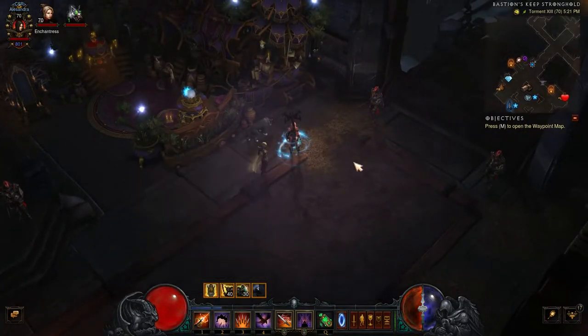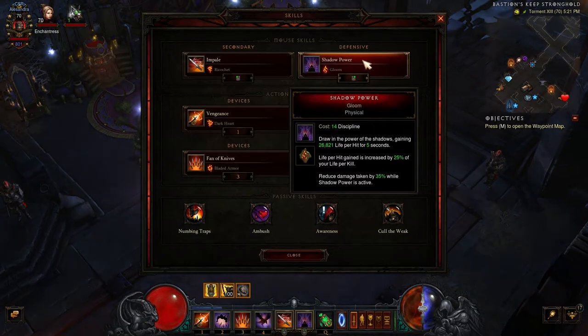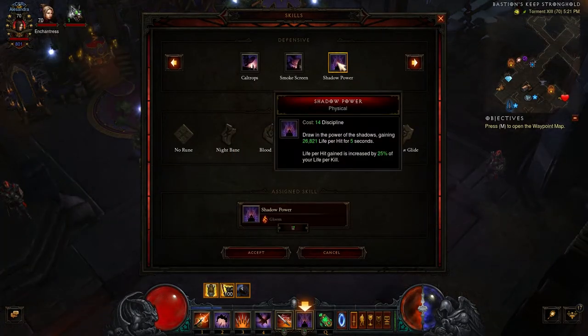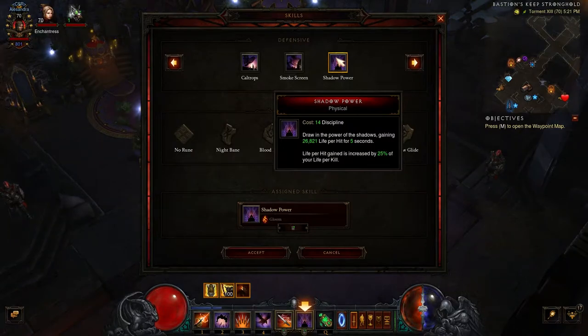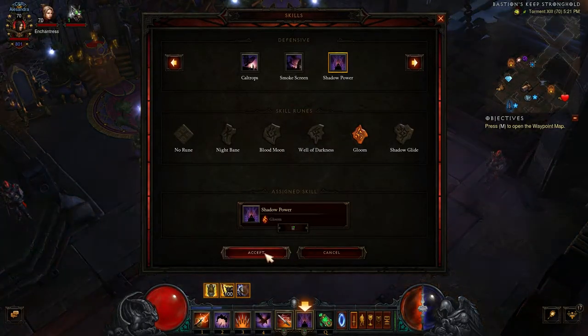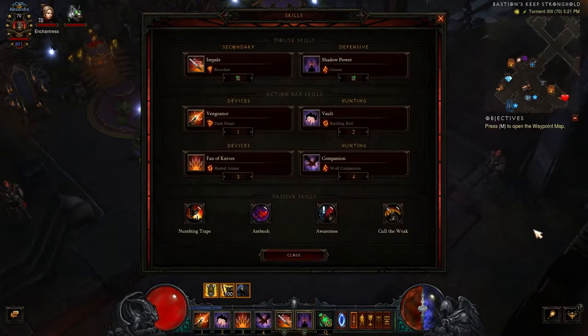So basically, here is my build. Impale is my main damage ability. Shadow Power is a passive that I leave up. The set bonus means I get all of the runes and their effects, which makes Shadow Power really amazing — especially the life per hit you gain. Sometimes I am really close to death, and a few knife throws out and I heal up to full very quickly. I think life per hit is really awesome with this build.